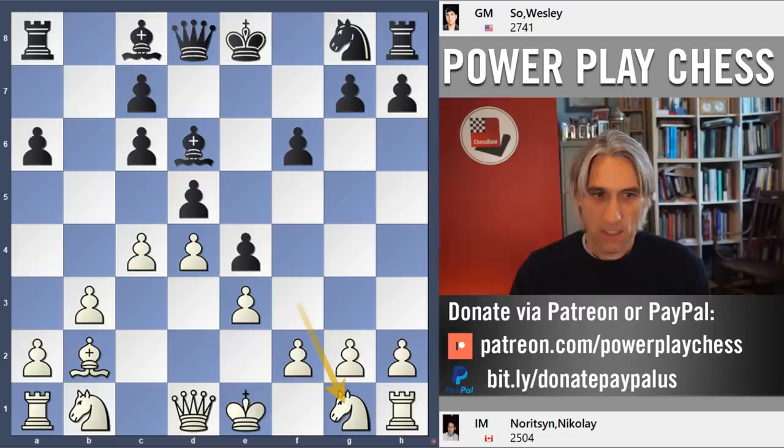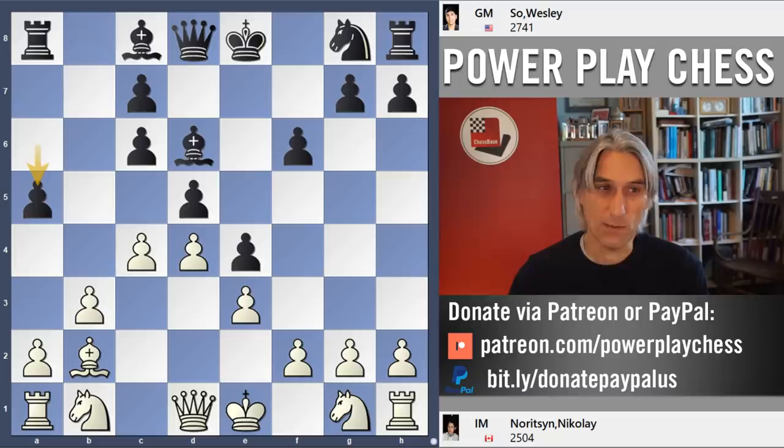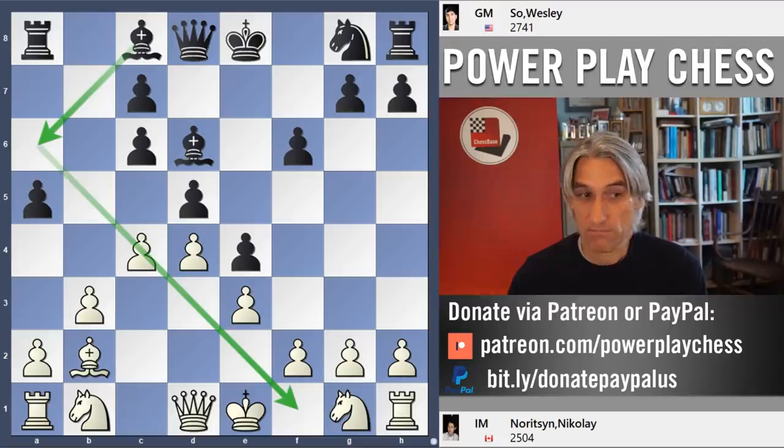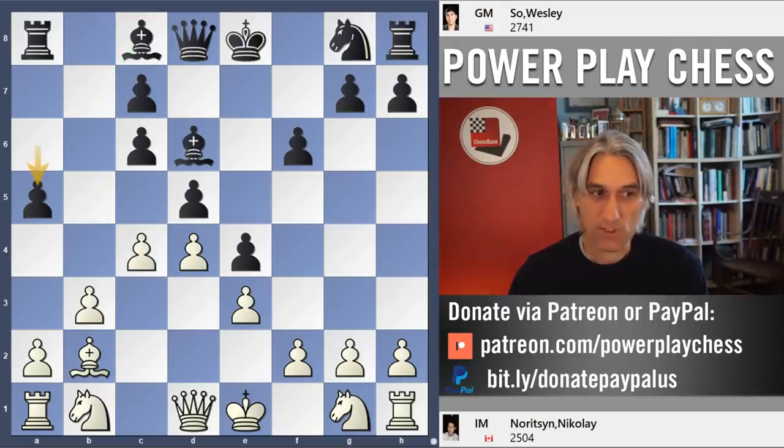But instead, Noritsyn played the knight back to g1, which is going to re-route to e2. a5. And this really is looking like a reversed French Winawer, where potentially room is made for the bishop to come to this diagonal. Sometimes that pawn can advance, perhaps just one step to a4.